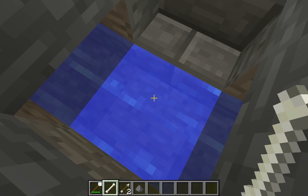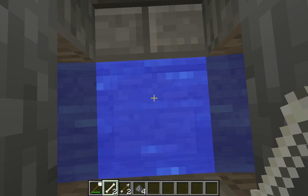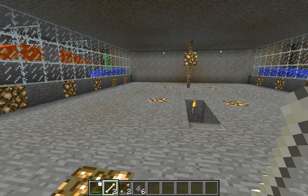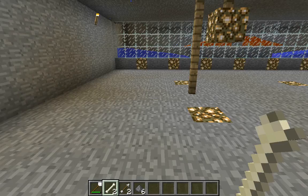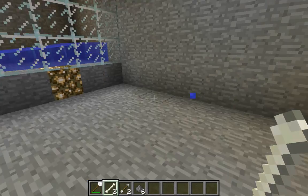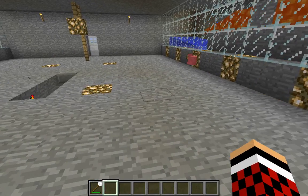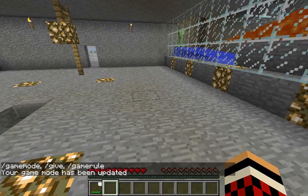There's the gunpowder. I would expect more, but I'm on easy. What I like to do is make a chest up here, and like right here could be my chest wall. I could have it all categorized — gunpowder, bones, arrows, all that stuff. So let's throw this away, get back into survival, and let's get out of here. Let's actually turn it back to peaceful.